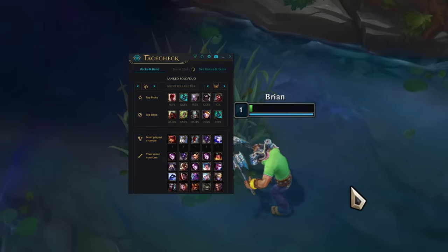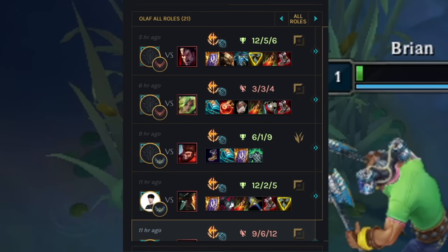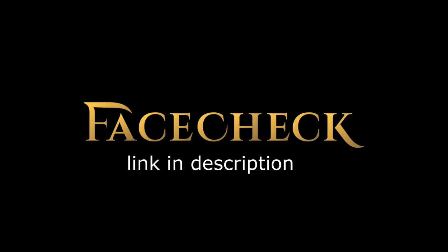Are you seeing this right now, Olaf? Look at it. This is my favourite feature in the Set Runes and Items tab. You just press push all, and the best runes and build import straight into your game. You can also look at latest pro builds and matchups and import their runes and build straight into your game. So what are you waiting for? Download Face Check. Links in the description.